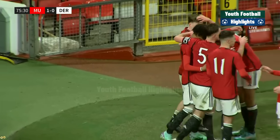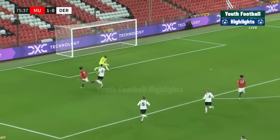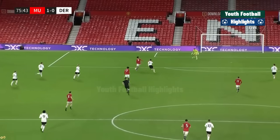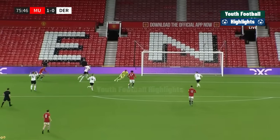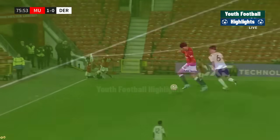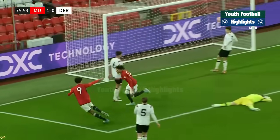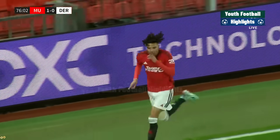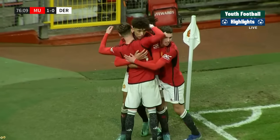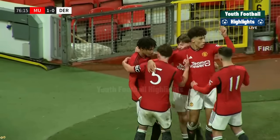Manchester United 1, Derby 0. Well, that could be huge. It's a brilliant pass from Scanlon — it really is. He gets a lucky ricochet; unlucky for the goalkeeper because he comes out and makes a good save, but it comes back off Robinson and Ethan Williams has the simplest of tasks to stroke it into the net. When you're a substitute, can you score the goal that maybe wins the game for your team? He followed it in — he doesn't switch off. It's been an incredibly tight encounter all the way through.